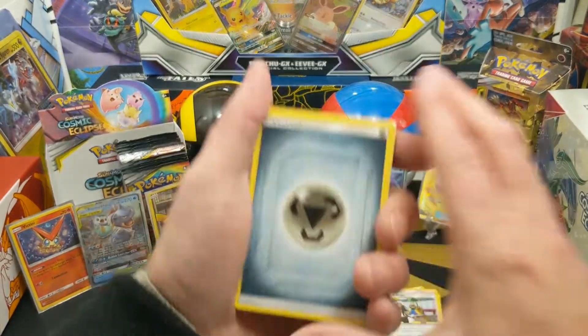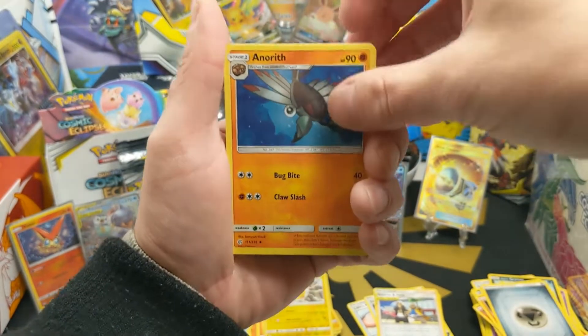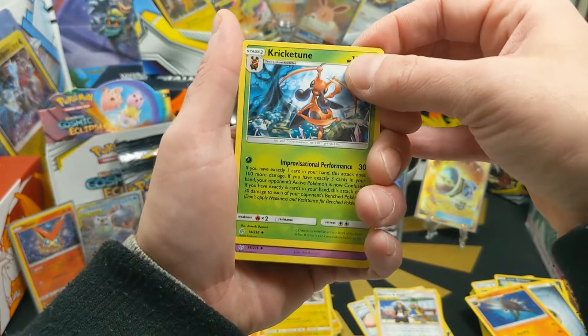We only have two character cards so far from this side of the box. Pack contents: Vaporeon, Absol, Alolan Grimer, Slugma, Chinchu, Cascoon, Pancham, reverse holo, Pikachu, and a Gallade non-holo. Two packs left in this video, then we'll call it for the day and come back Friday for the right side. That was a green card.